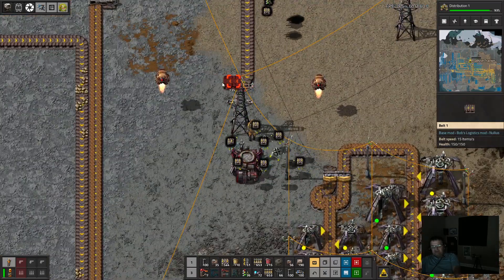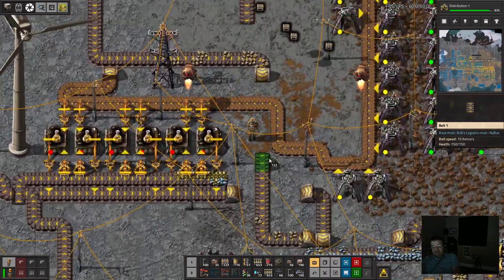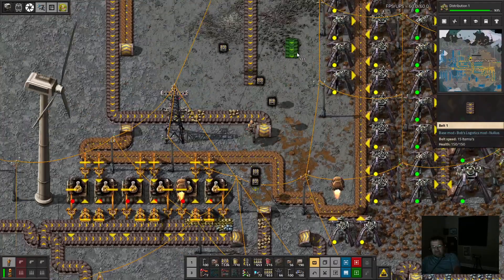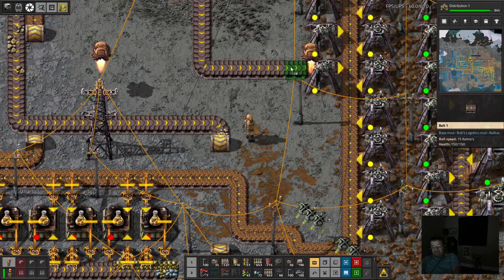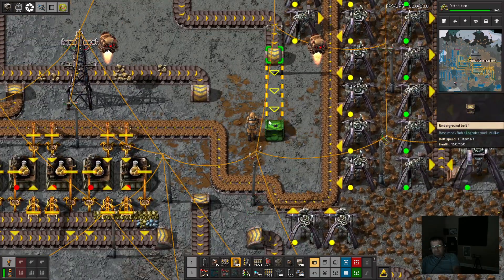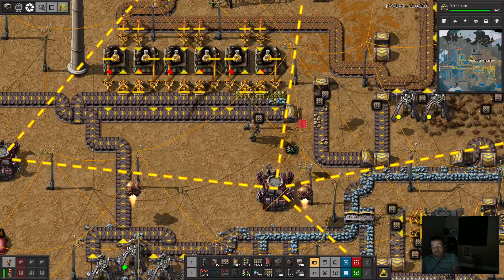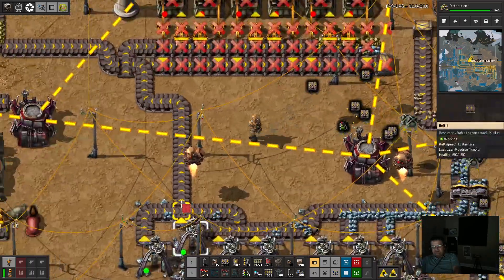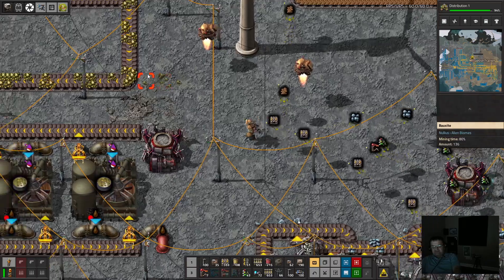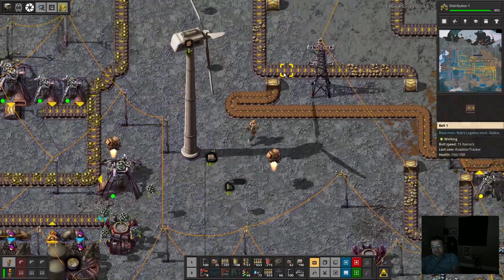Those accumulators are not too happy with us — that's fine. Not surprisingly, no yellow science. Yellow science is going to go here. We're going to deconstruct all of this stuff. We found a hiding resource patch — let's do a big one. Perfect.